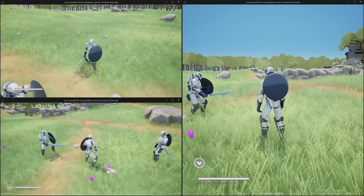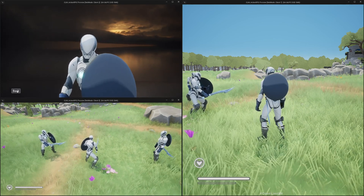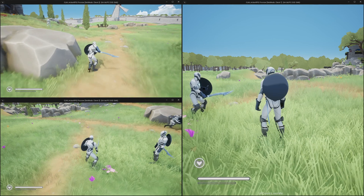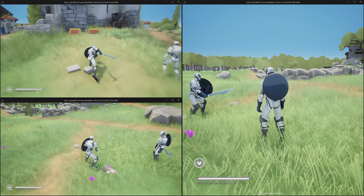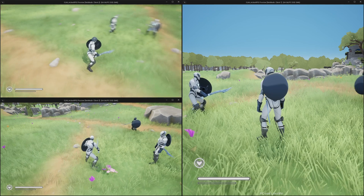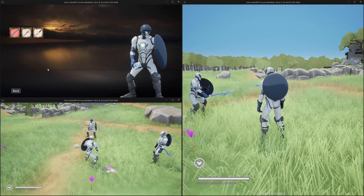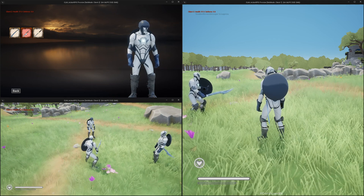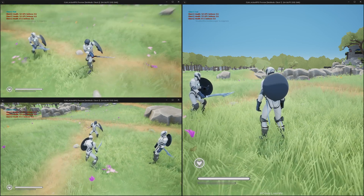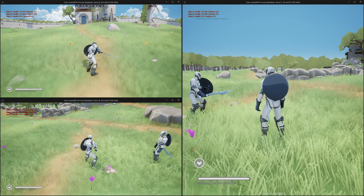If I switch my sword — we only have one sword here, that's fine. Let me go over there and pick up another sword. Now you can see I have a helmet and that helmet is also visible for other players. Now I have multiple swords — let me change to something else. Now I have this sword, and that is visible for other players as well.